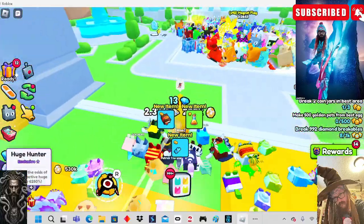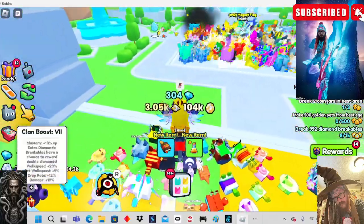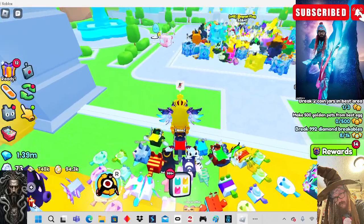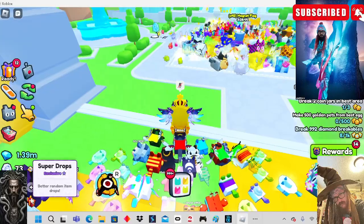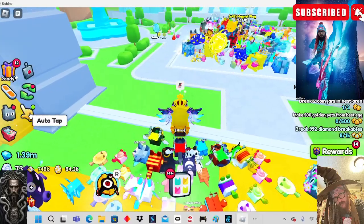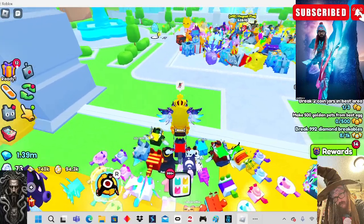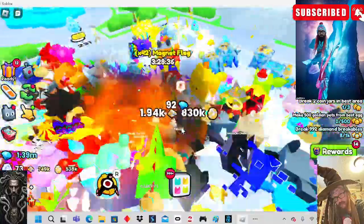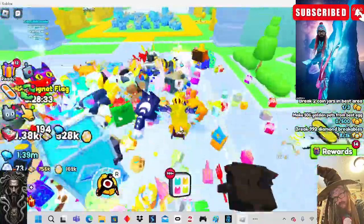I think it's luck based. I have Huge Hunter, I have a clan boost, I have Ultra Lucky, I have VIP, I have Super Drops, and I also have auto farm and auto tap. So it's all hit or miss. I think you just gotta keep playing the game and you'll eventually get a huge. You can try doing the keys and all that kind of stuff.